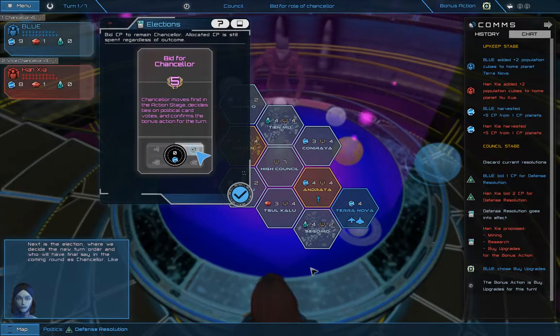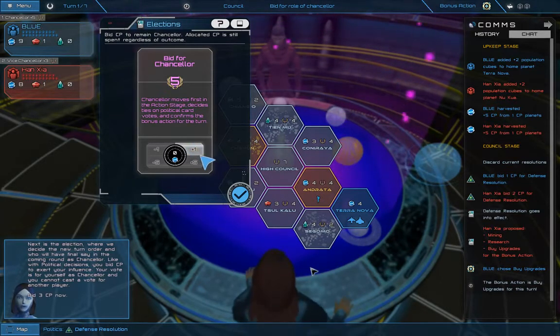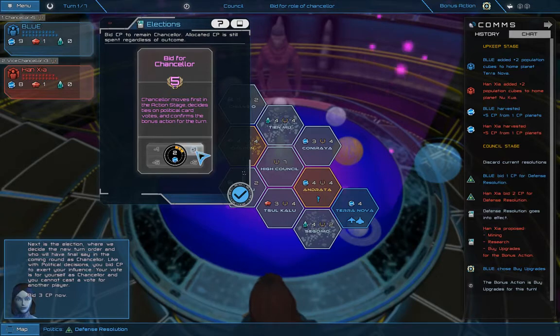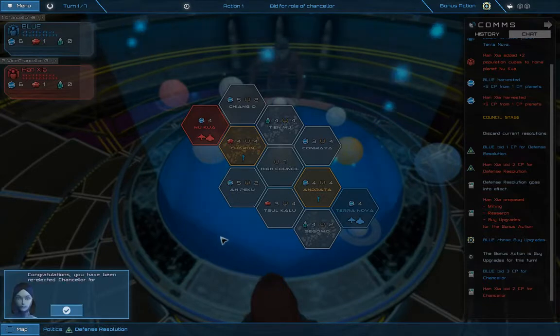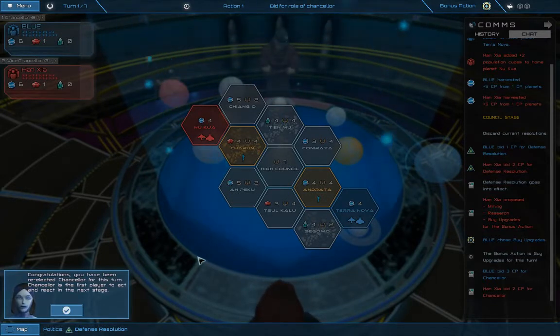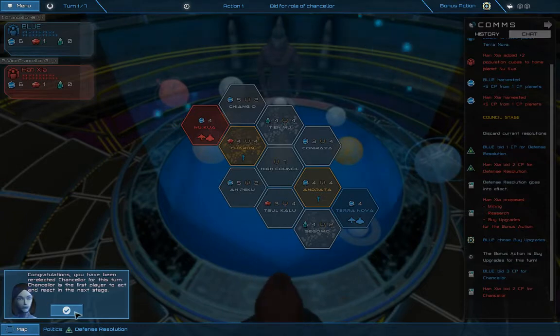Next is the election, where we decide the new turn order and who will have final say in the coming round as chancellor. Like with political decisions, you bid CP to exert your influence. Your vote is for yourself as chancellor and you cannot cast a vote for another player. Bid 3 CP now. He bid 2, I bid 3, so I stay — congratulations, you have been re-elected chancellor for this turn. Chancellor is the first player to act and react in the next stage. So that's the benefit of being chancellor — after I make my move, I get to see everybody else's move and react to it.